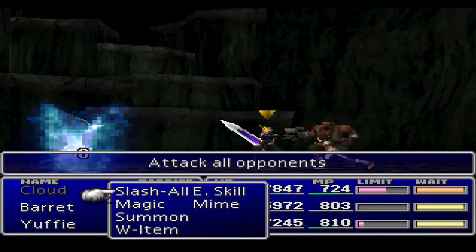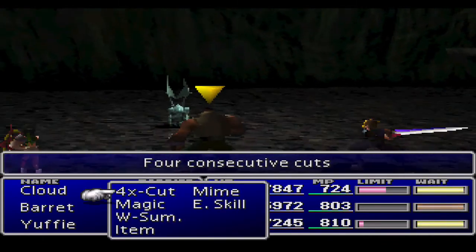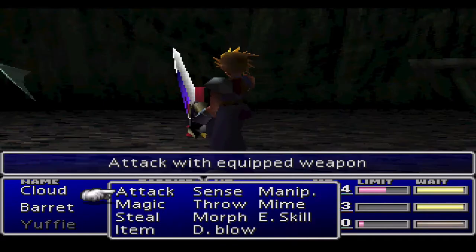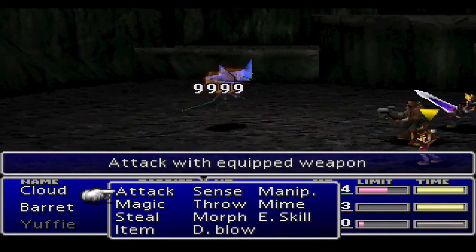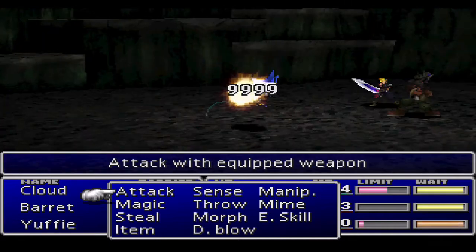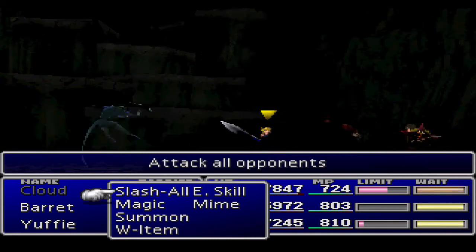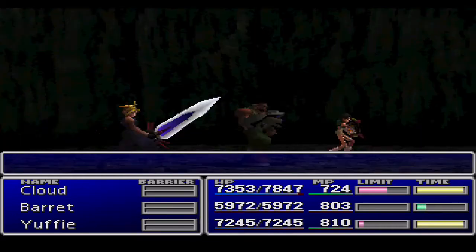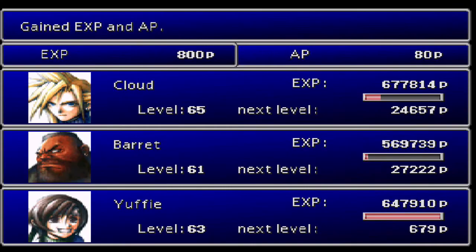A Gargoyle! I think if you attack him once he spawns to life. There he goes. Barret, let's put that four-attacks thing to use. Look at how much damage Barret is doing - he's not even dead yet? Got him. Love the Missing Score once you've got some AP going. That's just awesome.